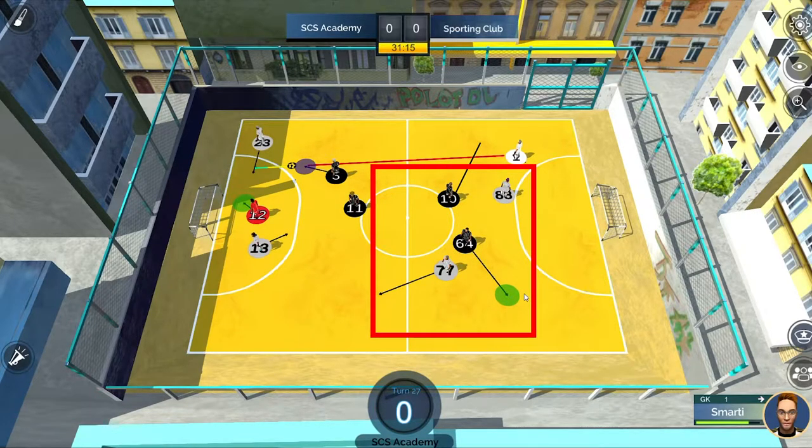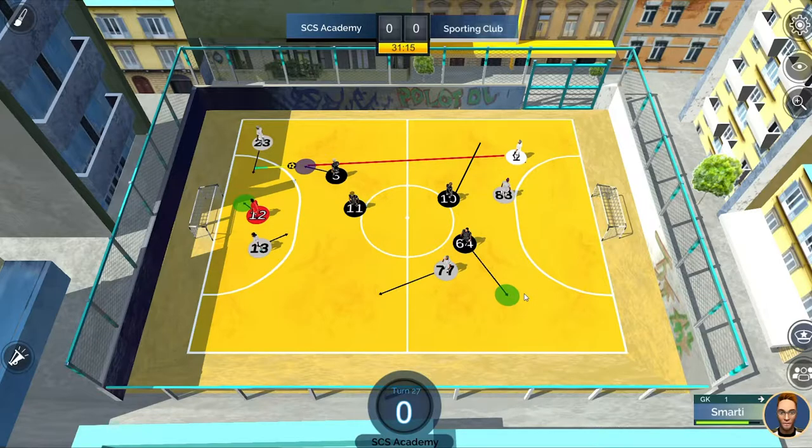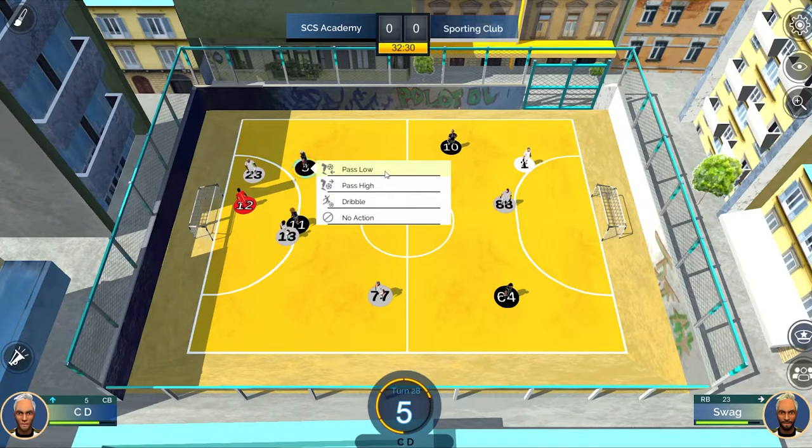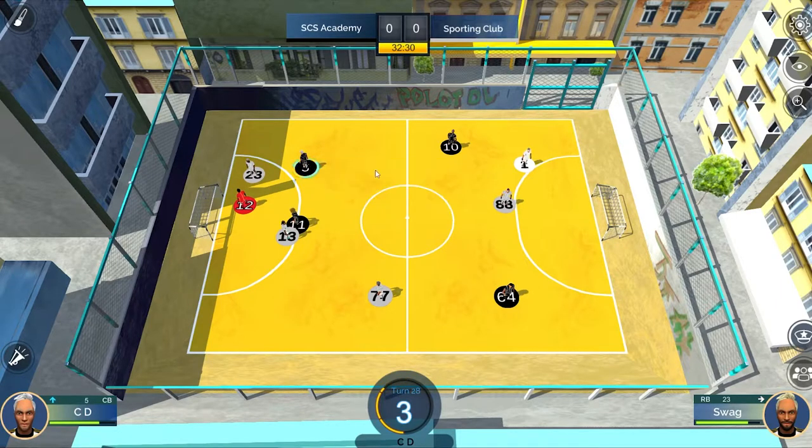When number 3 collects the ball, 77 steps up, leaving two attackers in space against the goalkeeper. He has two obvious options available to him: firstly, a high pass to 64, which would allow him most of the goal to aim at, or a low pass to number 10, which could draw the defender. The safe option here is into number 10, as 88 is unlikely to be able to apply pressure.